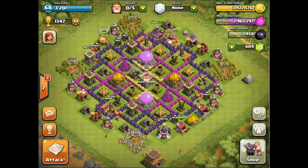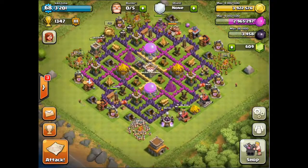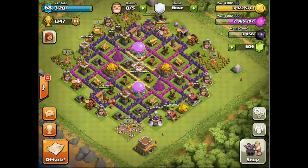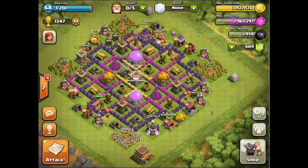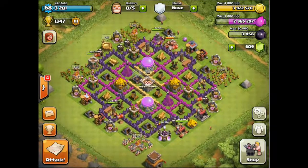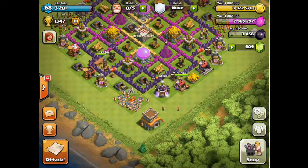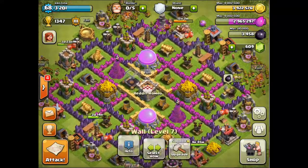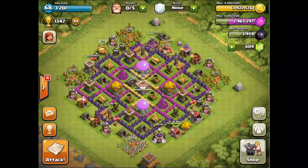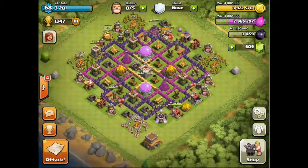If no one can attack you, no one can steal your gold and elixir — so that's perfect. Many people out there are looking for bases to attack for trophies, so if they see your base they'll just pick up your Town Hall without attacking aggressively and take your loot on the way. So placing your Town Hall outside is a great strategy for a farming base, just like mine. And you've got more space in the middle of your base to protect your elixir storages and gold storages.